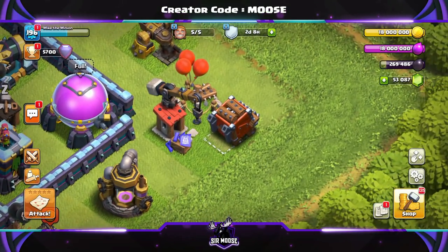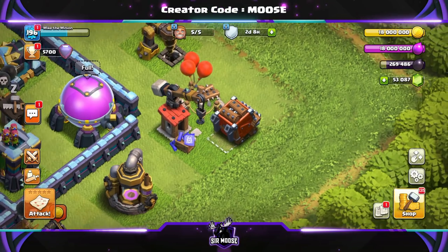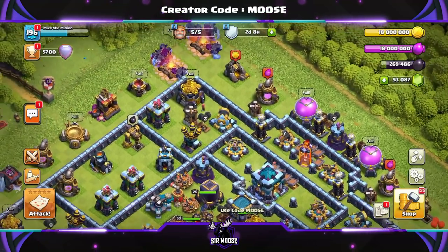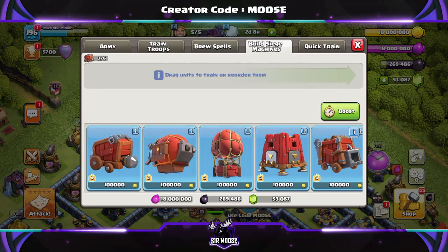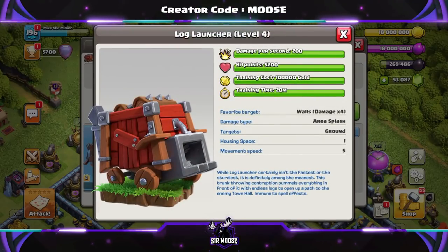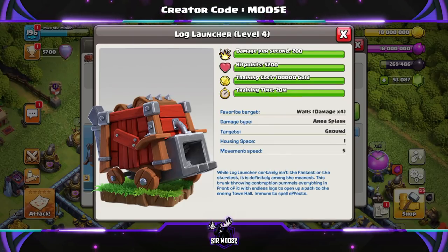We pretty much keep the Royal Champion invisible for a large section of the attack, and that's what gets us 3 stars — along with the Log Launcher, of course. Let's go over and have a quick look at the information about the Log Launcher. You're going to want to unlock this as quickly as possible. Remember, you can get it donated.